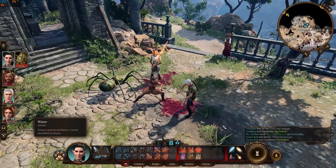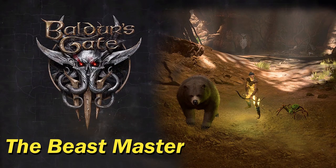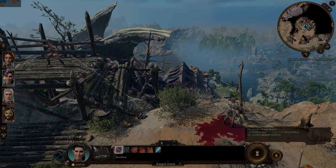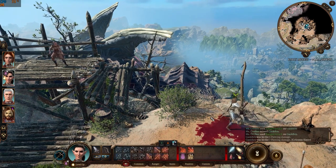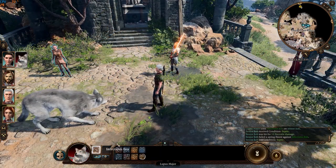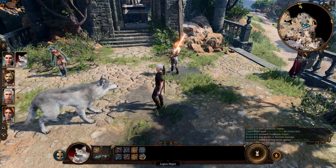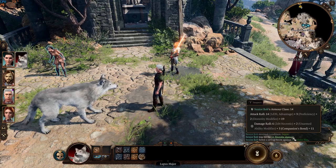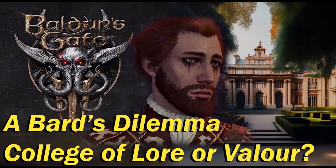So which subclass is better? For me it's the Beast Master, hands down. Colossus Slayer is powerful but only triggers once per turn, so the Hunter's extra attack at level 5 won't benefit from it. The companions, on the other hand, are a steady source of damage and debuffs — like the raven's Bad Omen and the wolf's infectious bite. My next video will showcase Jebediah the Bard and his dilemma in choosing which college to attend — subscribe to be notified when it comes out, and thanks for watching.